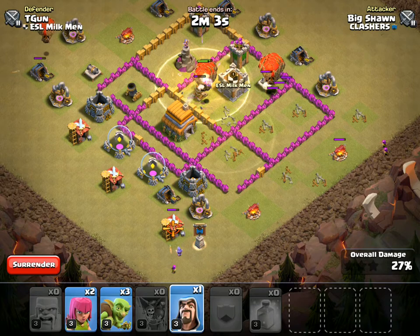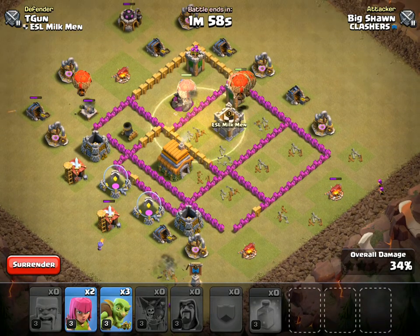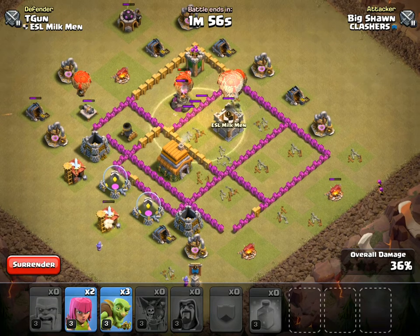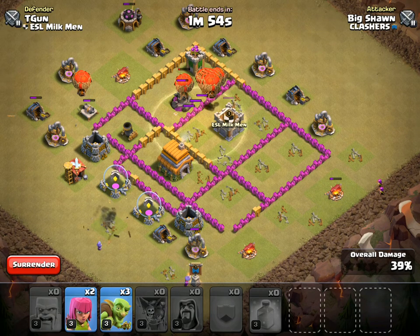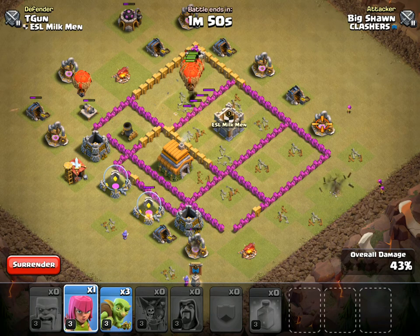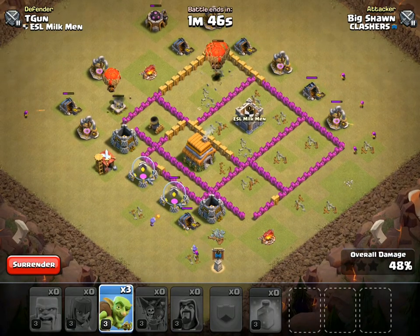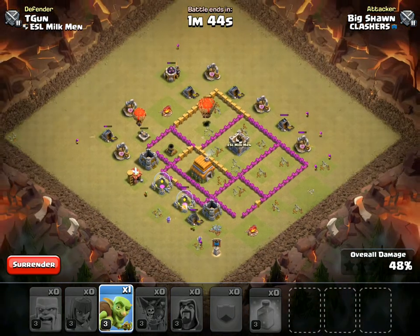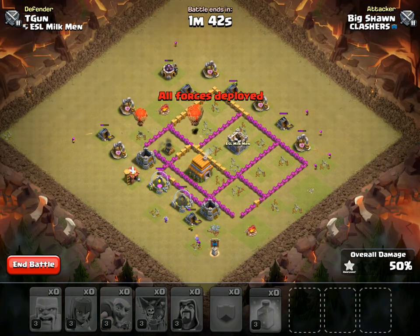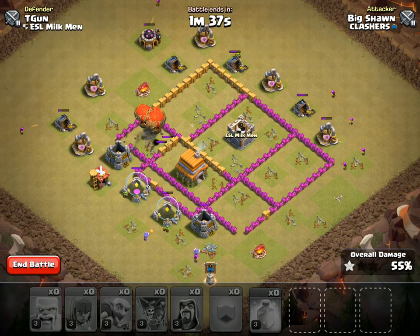Let's put some cleanup down here. We're looking good. I've got to get that Wizard Tower — there's another Red Air Mine. Got a big group there. We're looking pretty good. Let's get the rest of the cleanup down. I'm going to get that Mortar up there. Minute 42 — yeah, we look pretty good. Enough cleanup, and we're going to start picking everything up.